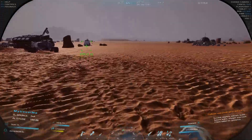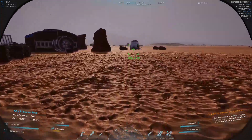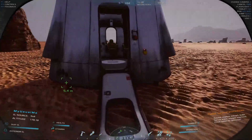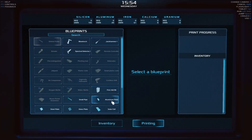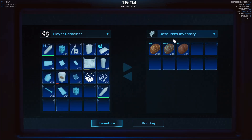Maybe I'll pound one more rock, or maybe we'll replicate something — 3D print something and see how that works. Inventory — aluminum — printing. Let's make an aluminum plate, that's 10 aluminum for an aluminum plate. That ought to be worth something XP-wise. Pull that out — I had 74 of them.